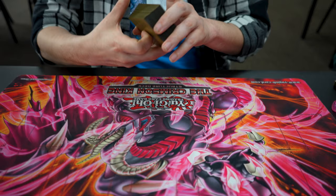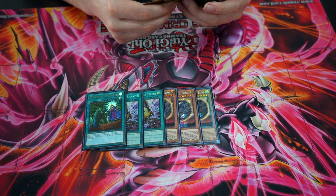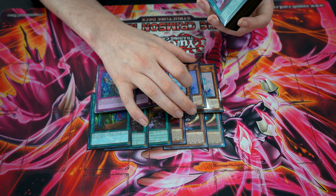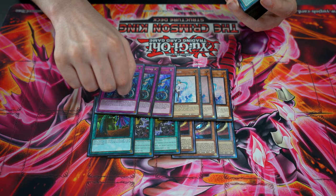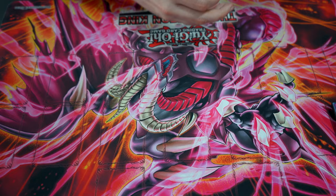Let's start with the non-engine. We played three Nibiru, two Tactics, one Called By - these are the board breakers. Effect Veiler goes into three, Impermanence into three. We're playing Chaos Space so the Light attribute matters. Impermanence is the number one hand trap here and Nibiru plays a different role, but Effect Veiler is like the second best hand trap. Really enjoyed the non-engine - it was super solid and didn't really change.